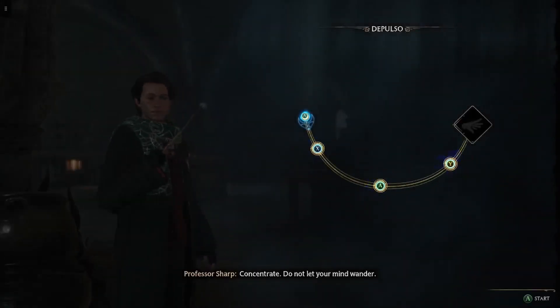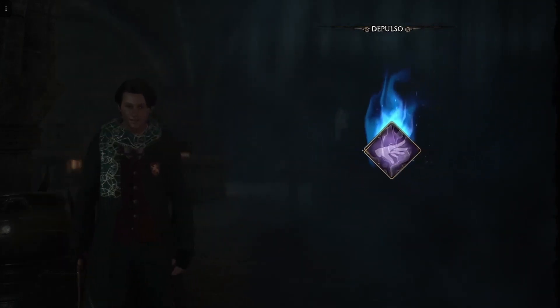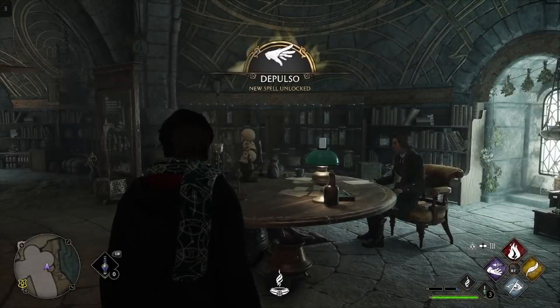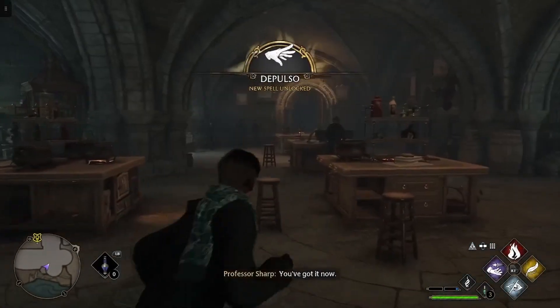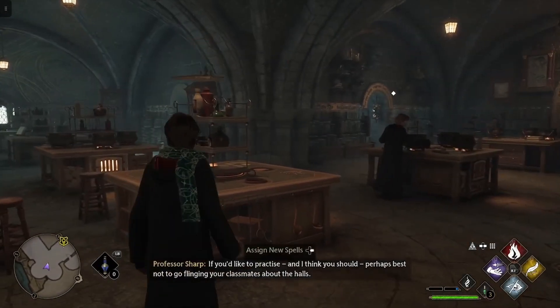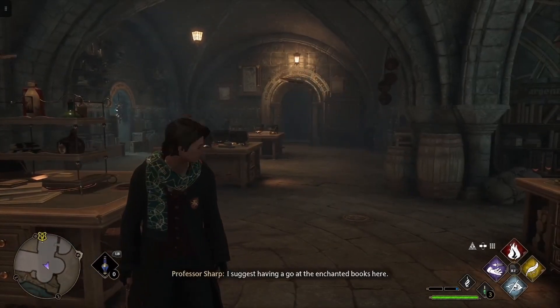Concentrate. Do not let your mind wander. You've got it now. If you'd like to practice — and I think you should — perhaps best not to go about the halls. Accio! I suggest having a go at the enchanted books here.